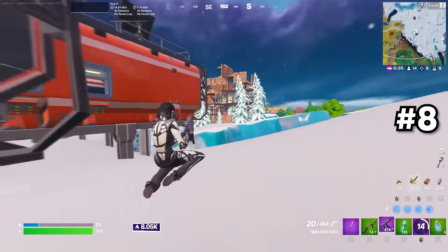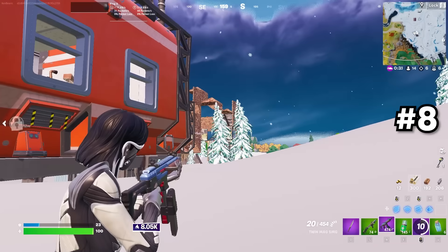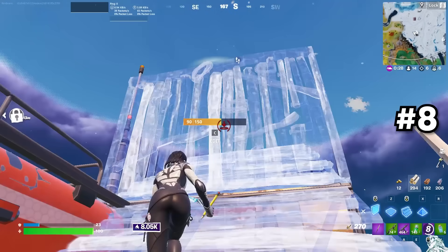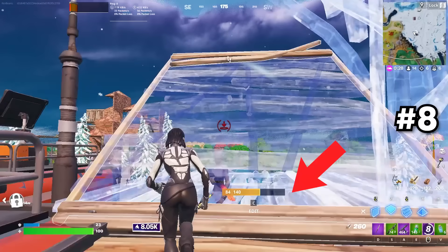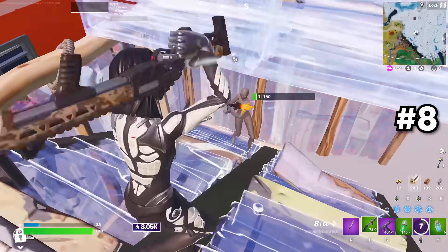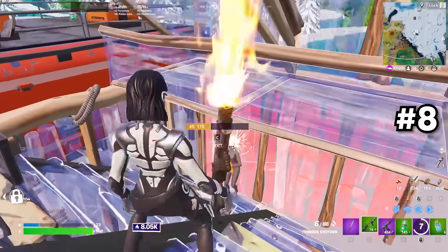Here's the move I told you to practice earlier in the vid. It's really useful because it kind of gets people glitched underneath builds. There's a wall in front of me so I throw stairs above it, place a wall, edit the four tiles, and place a floor the second I confirm that edit. Now this guy got stuck below the floor, but sometimes they get stuck above it and then they're completely and utterly full boxed.